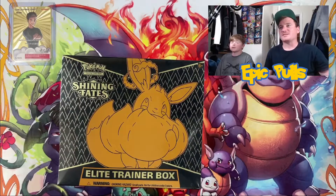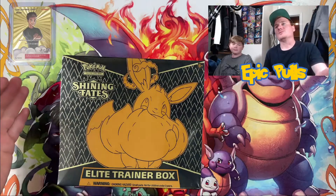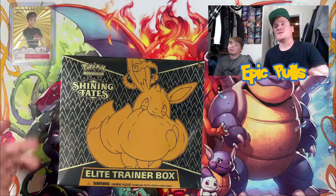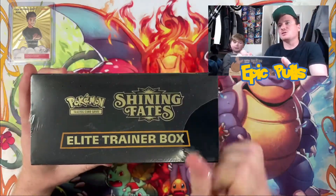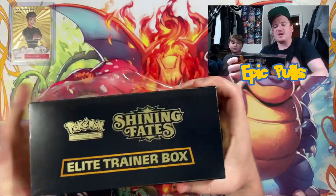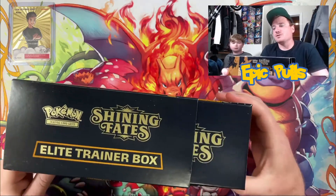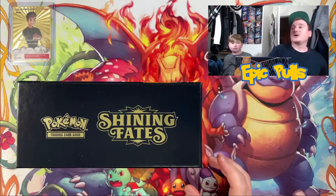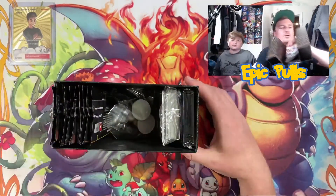What is up you guys and welcome back to the Epic Pulls channel! We are coming at it again with some more Shining Fates as we continue our hunt for that Shiny Charizard VMAX. We brought along Uncle Ando again today — Unlisted Leaf — to hopefully bring us some of his luck and help us hunt out this Charizard. Make sure if you're new to the channel, hit that subscribe button and turn on those notifications so you don't miss out on any of our openings.